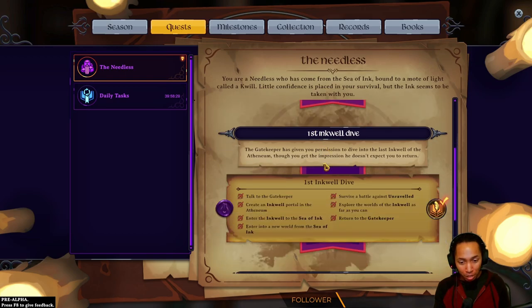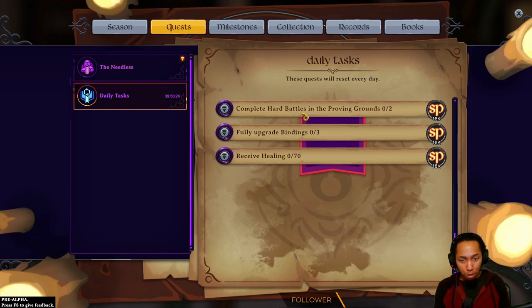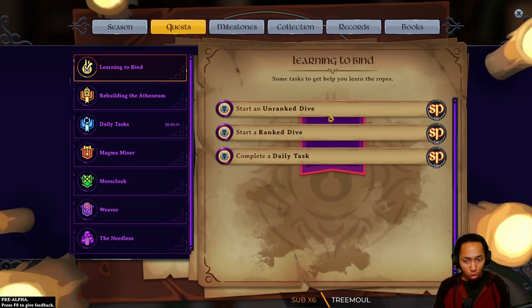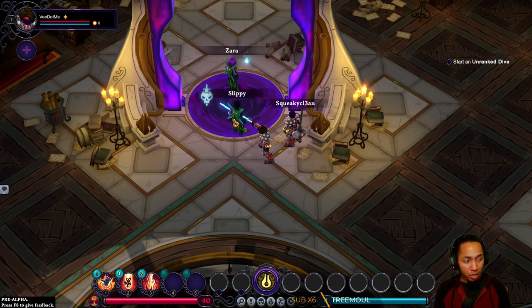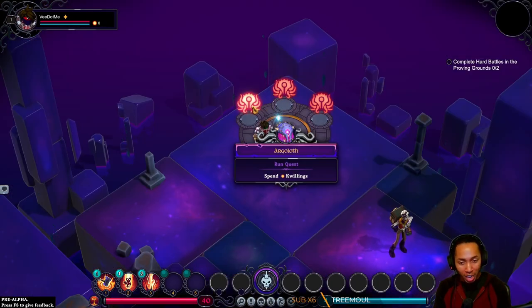There's a bunch of stuff here: meet the stigmatist, complete hard battles, fully upgrade bindings, receive healing, need healing, track a quest, start an unranked dive, start a ranked dive. My goodness gracious — I can't believe there's ranked and unranked. That's incredible to me. Heal physical damage, spend money, lose shield.